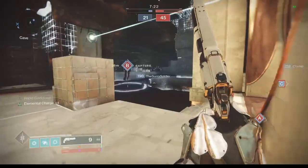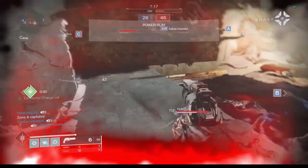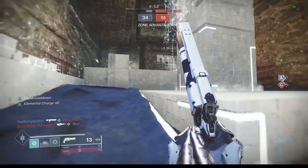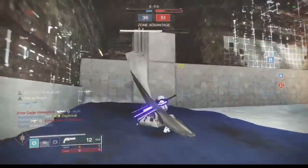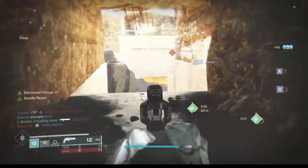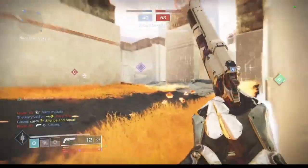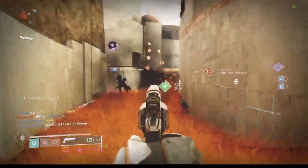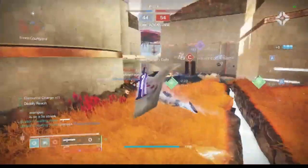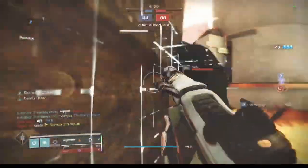Using cover to peek in and out reduces your exposure and increases your chances of winning that gunfight. Combining your positioning knowledge with your strafe skills will translate to increased success in the crucible. All it takes is a little commitment to getting better at these skills and you'll be well on your way to crucible success. Again, I recommend the Rumble playlist. It allows you to focus on your one-on-one skills and exposes you to those elements of the crucible. I find that's the best way to prepare for a 6v6 or even a Trials game.